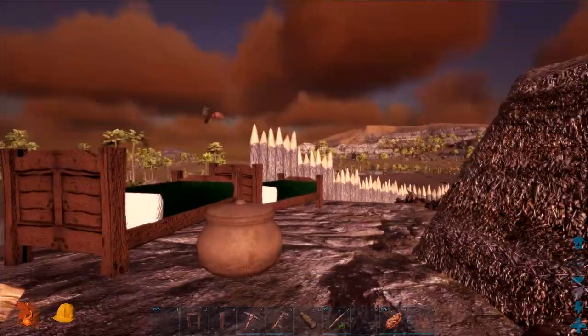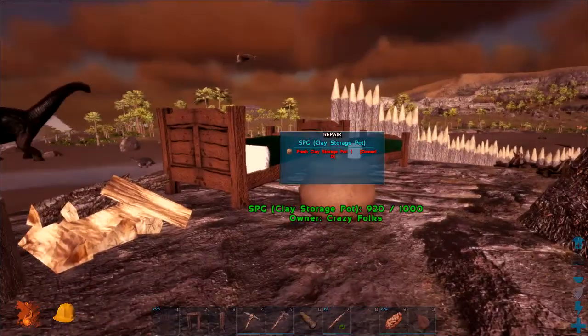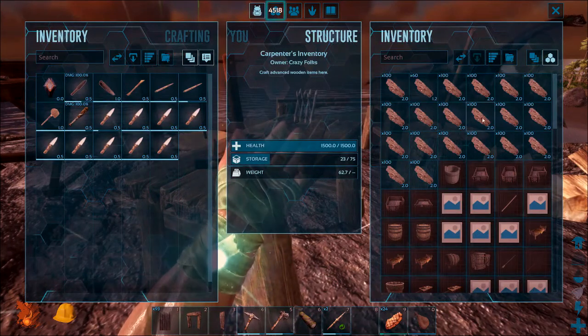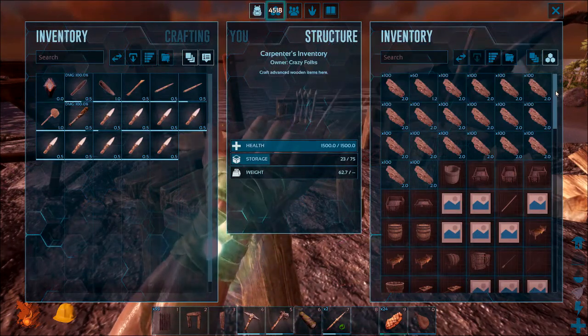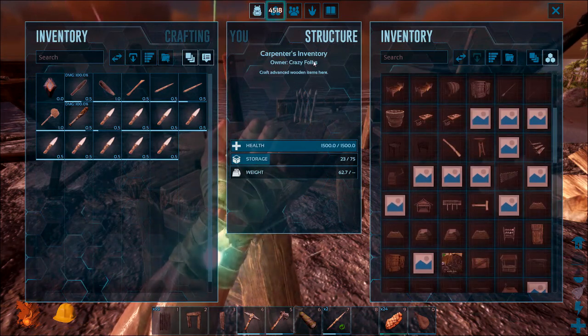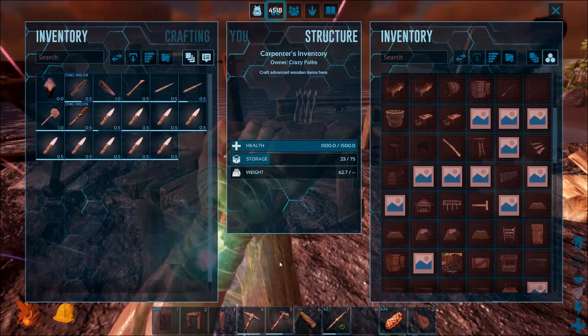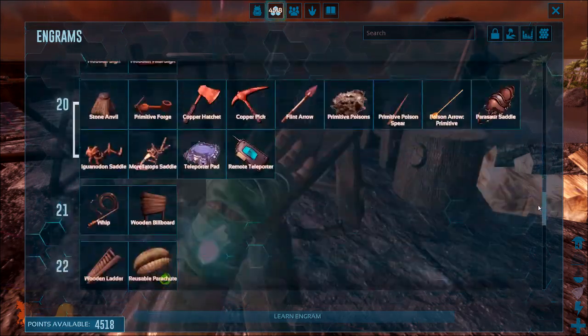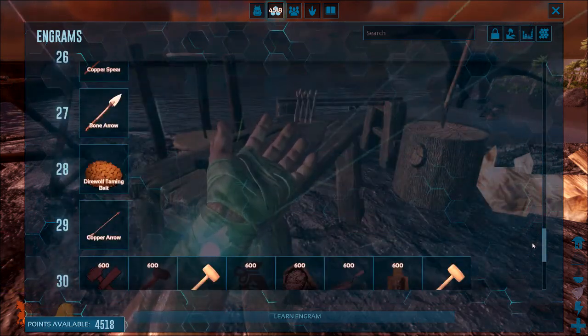I spent some time starting over there to make some parasites. Let's have a look at those. I have no idea what we use the bark for — I just throw it in here for the moment. This is the carpenter's workbench, I think.